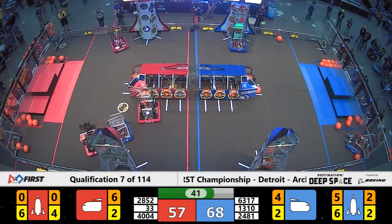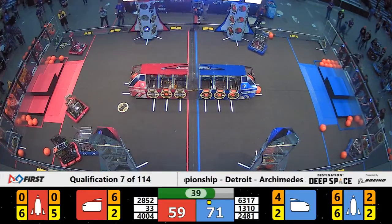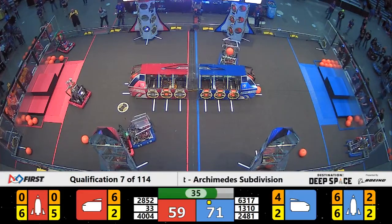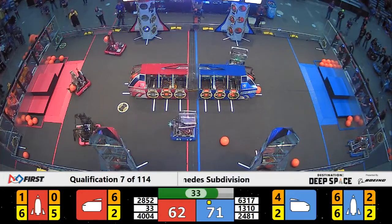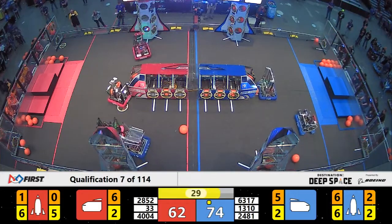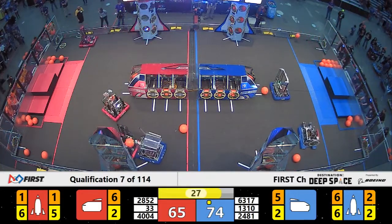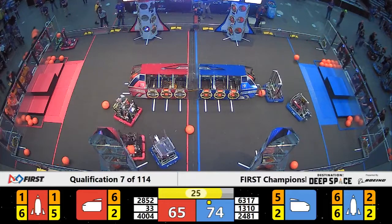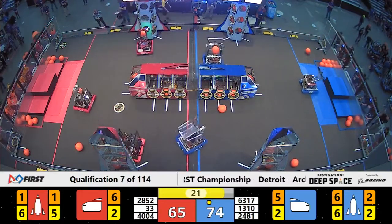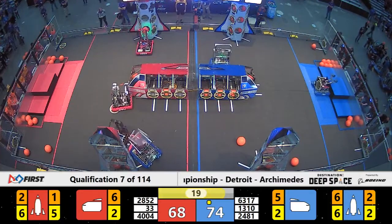And here comes 24-81, waiting for the light. There it is — the ranking point secured for Blue. All the action still on the near side, on the red side of the field on Planet Primus. The Bees still facing heavy defense, pushing back and forth, trying to get into position on that rocket.